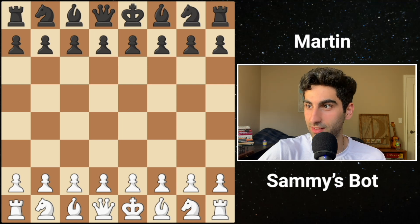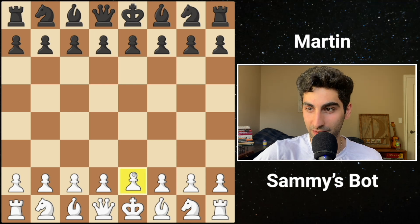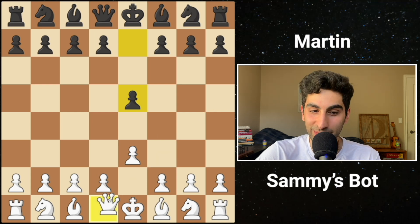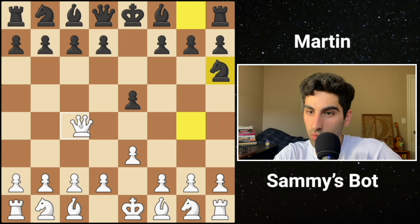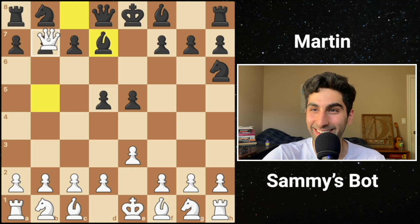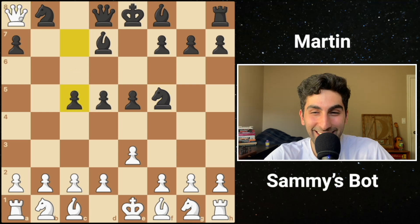I have my bot open on one screen and this game against Martin on another. My bot makes moves and I relay them onto the board. The first move my bot plays is e3. Martin goes e5. My bot loves queen moves - it plays queen g4, not queen h5. Martin goes knight h3, attacking the queen, so my bot plays queen c4 to get out of that attack. Martin grabs the central pawn duo. d5 hits the queen. Check. Martin blocks check. My engine takes the free pawn, and then takes another hanging pawn - looks like my engine might win.